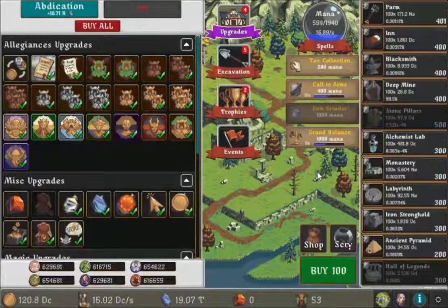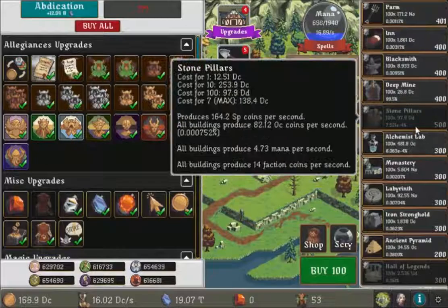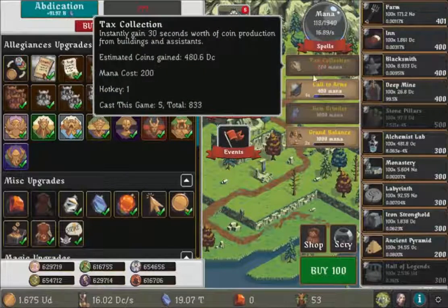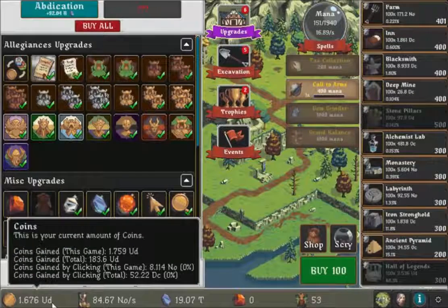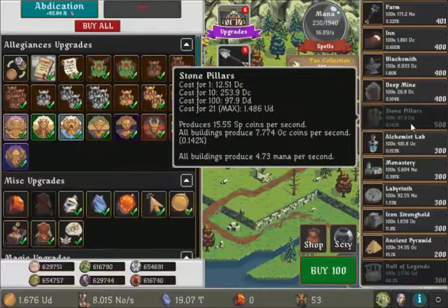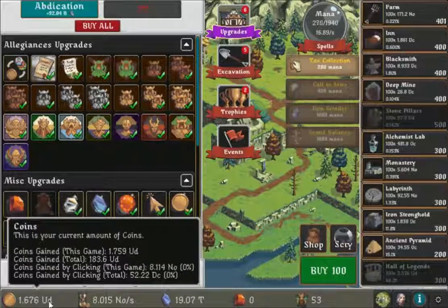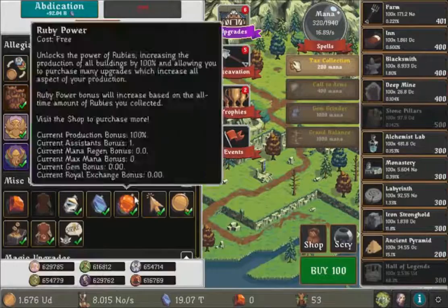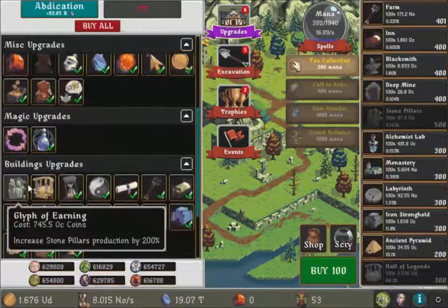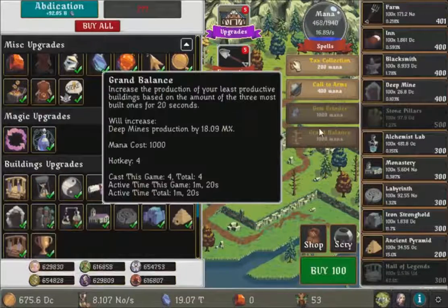97 DD — the time to collect the tax. Wait a minute, what the hell? Now I got something called UD. I don't know what the heck is going on. Did they unlock anything? Yep, increased Stone Pillars production by 200%. Also this Grand Balance thing is literally random.